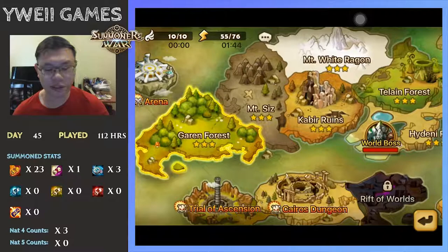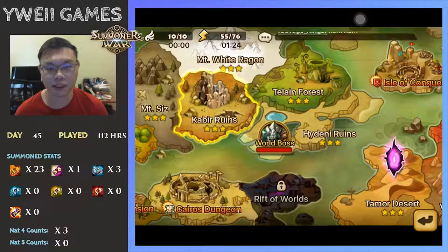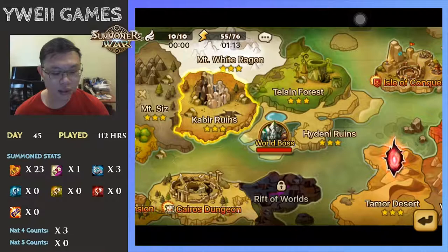Once you have done so with Garum Forest, Mount Seeds, as well as Kyber Runes, you can actually attempt to clear B3 Giants so that you can get the Bernard from the Challengers Award. Of course, if you can't clear B3 Giants, I would suggest plussing your Runes up to plus 9 for slots 2, 4, and 6, and for slots 1, 3, and 5 just keep them at plus 6 — that will be good enough.